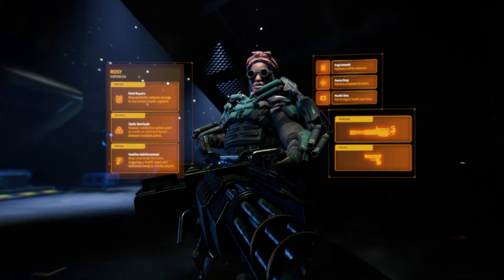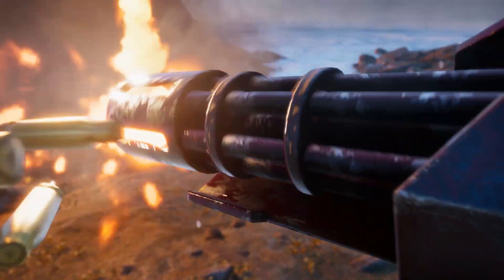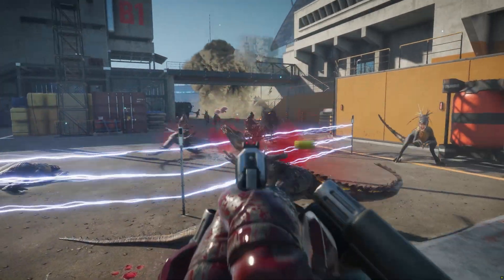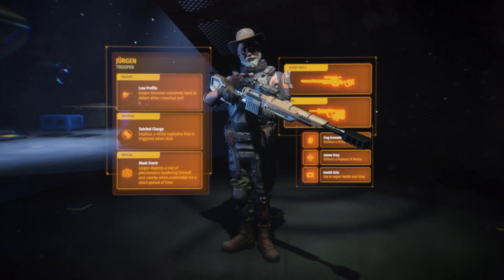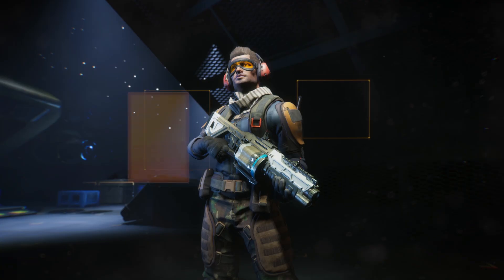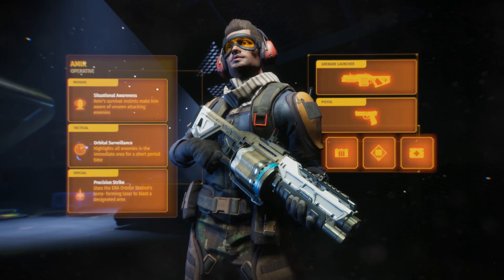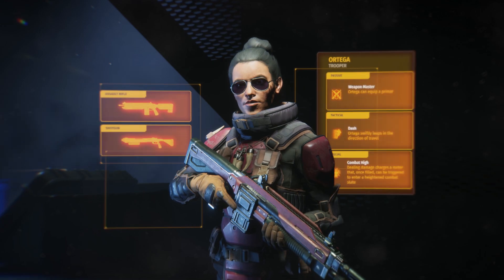Second Extinction is an intense three-player cooperative shooter where your goal is to wipe out the mutated dinosaurs that have taken over the planet. Teamwork is vital as you adopt the role of one of the survivors, using a unique combination of weapons, abilities and skills to take on the vast number of enemies. Fight through a maelstrom of bullets, bombs, teeth, claws and gore — it's up to you to reclaim Earth.